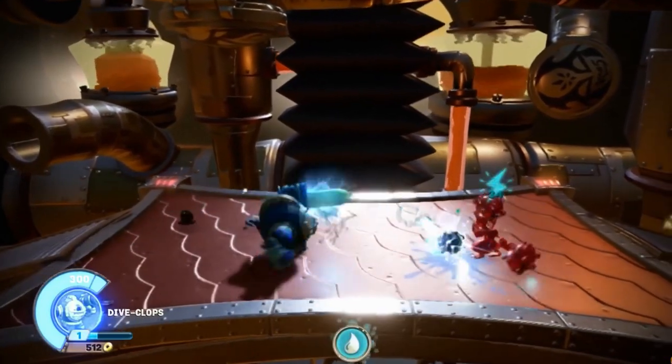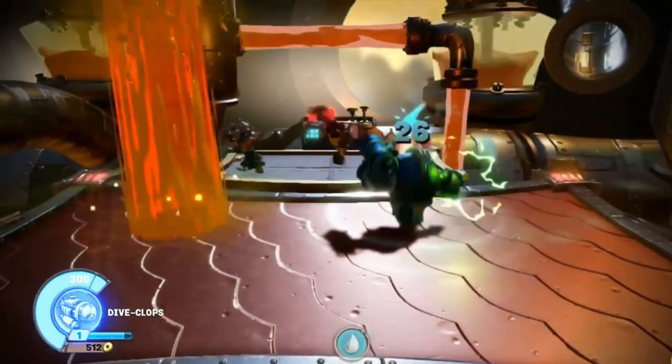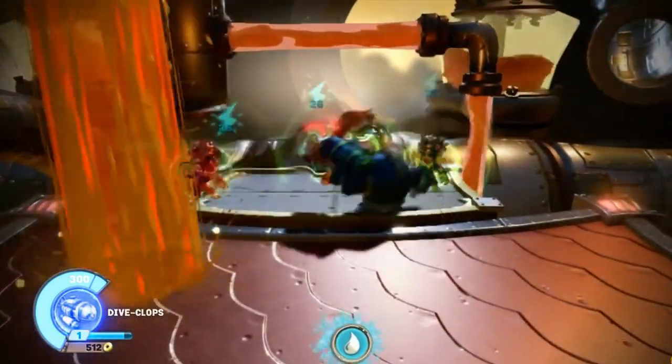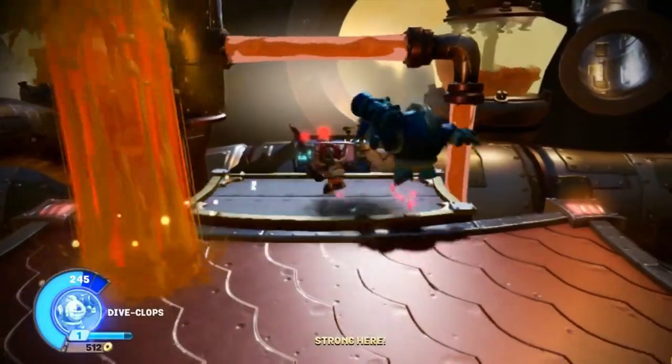The only Cyclops we see in Superchargers is one that doesn't have a name, and it kind of throws these magnet bombs at you, with a little target on the ground just like the Cyclops Sleep Thrower. We don't see any Cyclops in later Skylanders games and haven't since Superchargers, so hopefully we can get some for Ring of Heroes. One can dream.